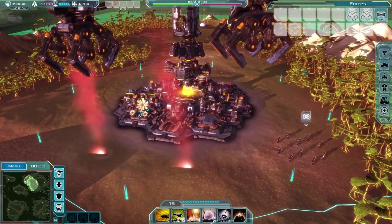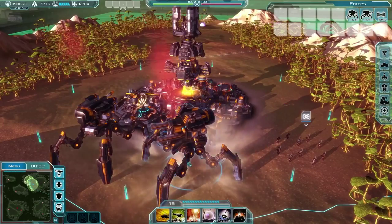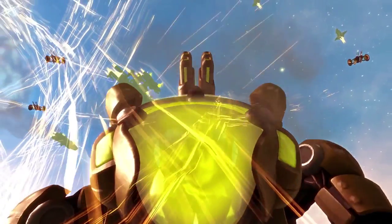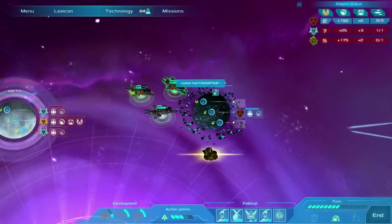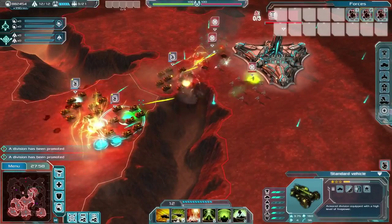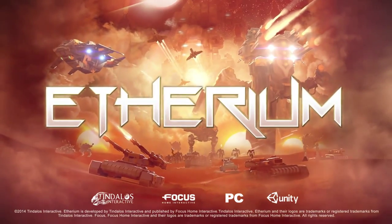Back on the ground, your savvy commanding skills have earned you some of the most advanced units in the game, allowing you to deploy the colossi of war — titanic killing machines prowling the planet's surface. With careful and efficient use of your resources and time, both in space and on the battlefield, you'll soon dominate each of the six gestation planets and take control of the Ethereum, coming soon to PC.